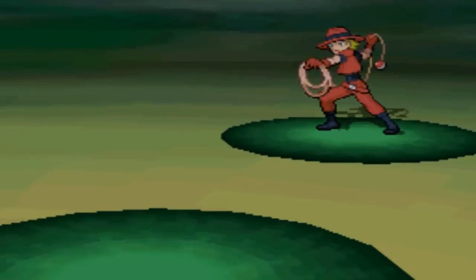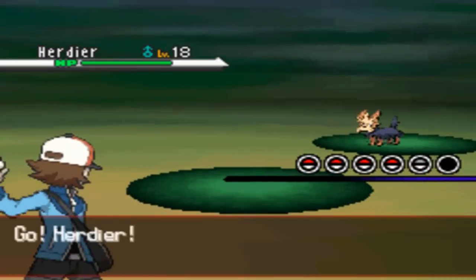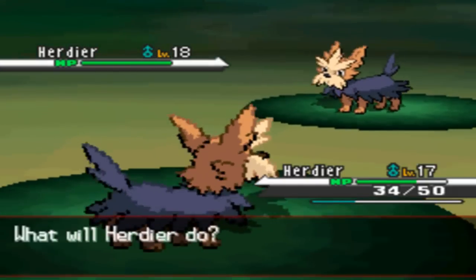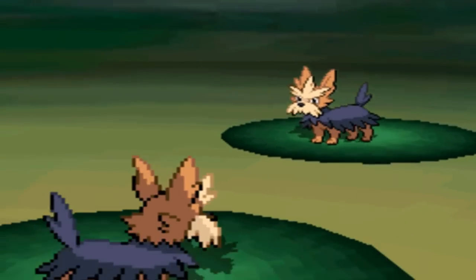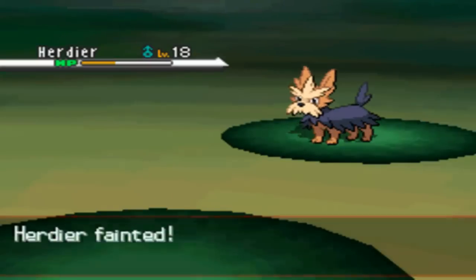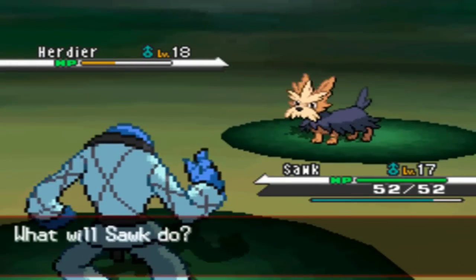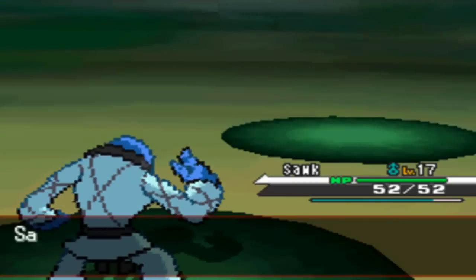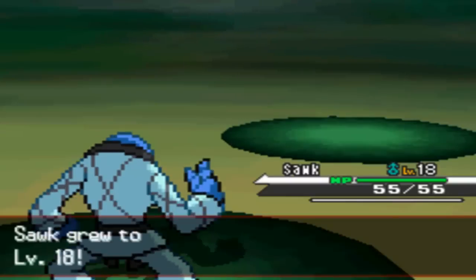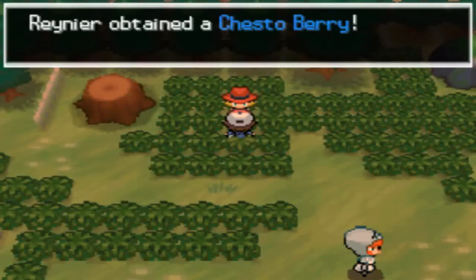There's nothing down one path - dead end. We challenge a Ranger who has a Herdier at level 18, while my Herdier is level 17. His Herdier goes for Take Down and I go for Take Down too, but the recoil damage kills my Herdier. I switch in Dewott and go for Low Sweep to take out his Herdier. Dewott grows to level 18 and the Ranger gives us a Chesto Berry.